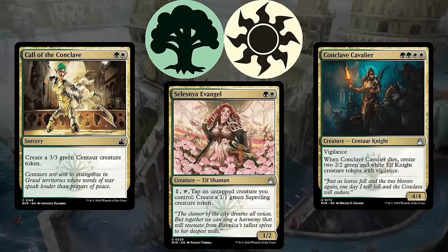Green-white, or Selesnya, is a deck that cares about making a huge board state with tokens. These tokens can be used as part of a go-wide aggressive strategy, but if you have repeatable token makers, like Selesnya Evangel, you can overwhelm your opponents in the late game as well.